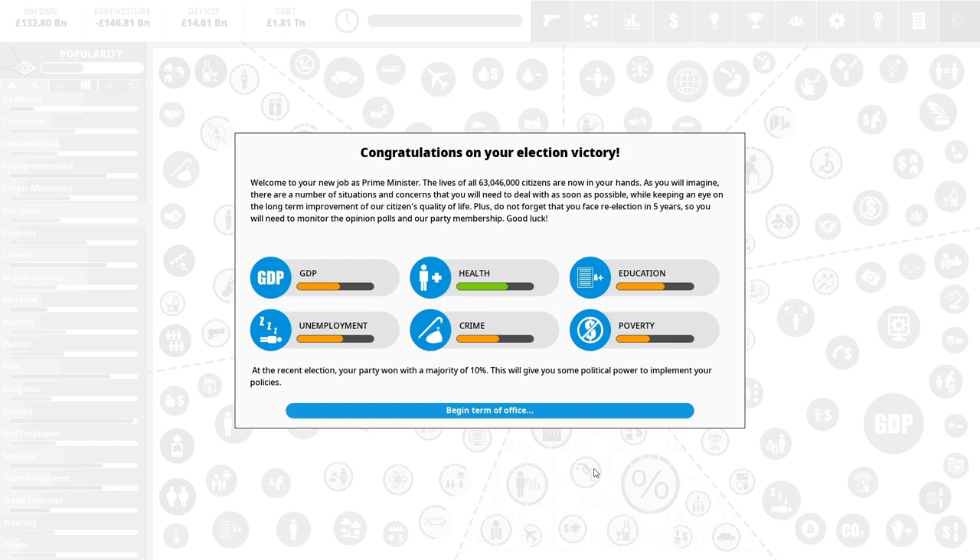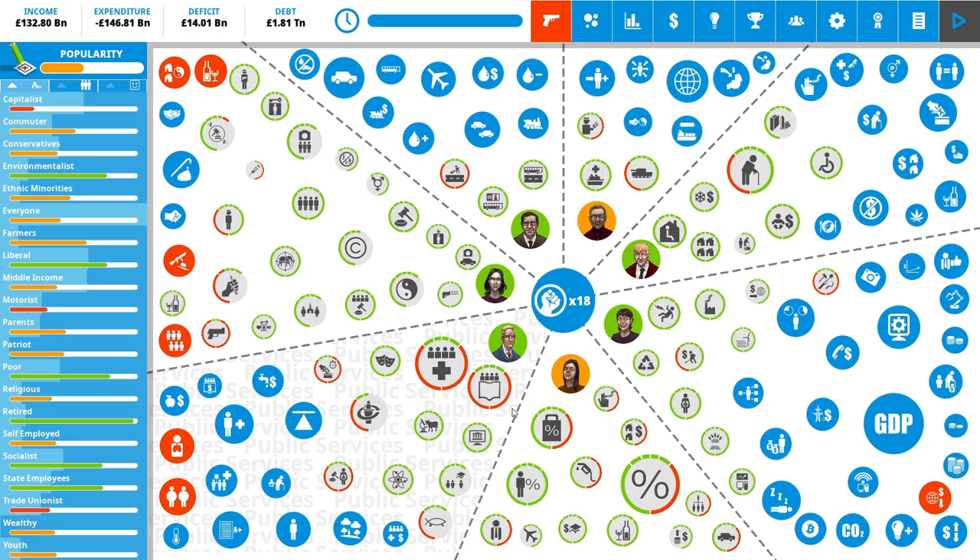Let's look at our problems. This isn't very bad to start off with — our GDP is kind of alright, unemployment is pretty high, crime's pretty high, poverty is pretty high, education is not as high as you'd want, health is okay though. So we're healthy but we're not very bright and we often do crime. Let's see what we can fix.